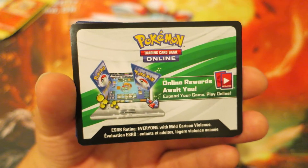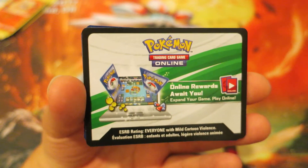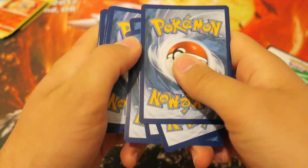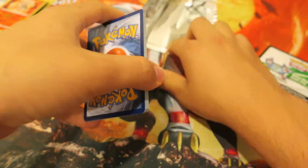We finally have a white code. This can mean anything — this can mean a full art, this can mean a holo. But this is cool. This ends the green streak, so this means we get something kind of cool in this booster pack. There are a lot of fantastic cards in Celestial Storm that we can get. Maybe we'll get the Rayquaza or something. Let's go ahead and get started.